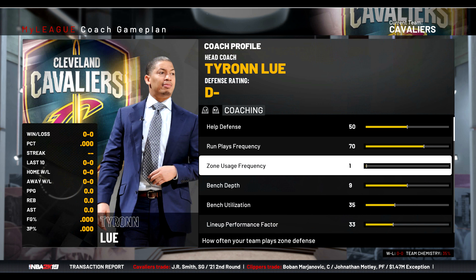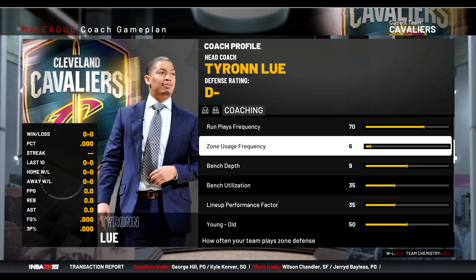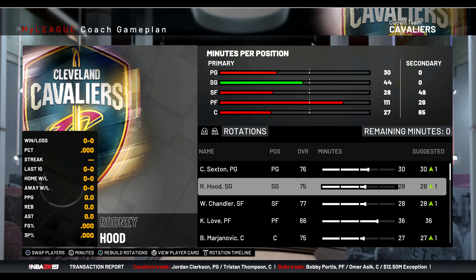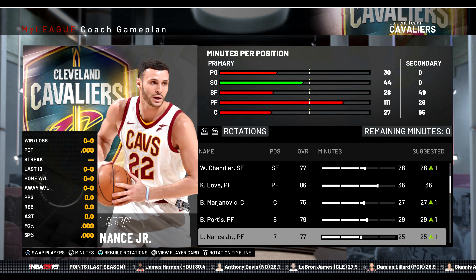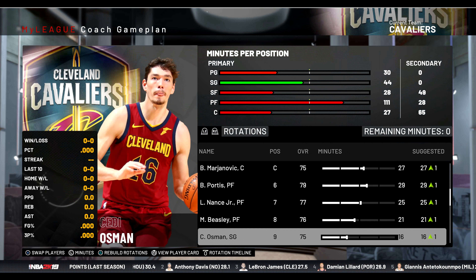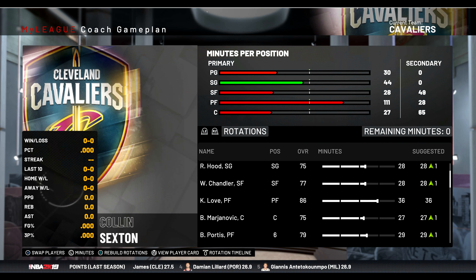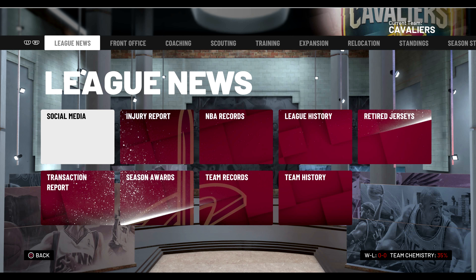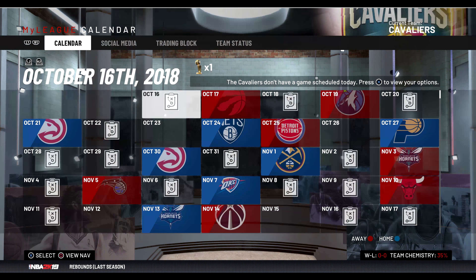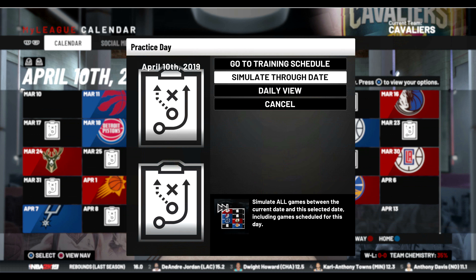Let's take a look at what the coach wants to do. I'm going to edit Tyronn Lue's settings. Our starting five is Colin Sexton, Rodney Hood, Wilson Chandler, Kevin Love, and Boban Marjanovic, with Bobby Portis, Larry Nance Jr., Michael Beasley, and Cedi Osman off the bench. We have a lot of power forwards but I don't expect to do that well this season. Picks in this game aren't great on PC, so let's simulate to the end of the first season.